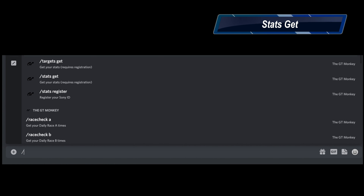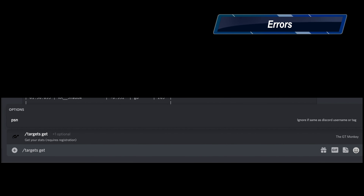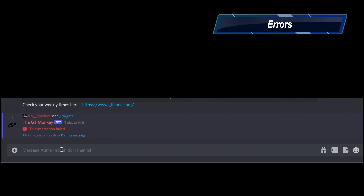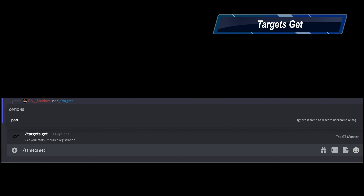Once you've registered, the PSN becomes optional everywhere. Once in a while a command may not work — if you type in your command and hit enter, the bot will think and return an error message that only you can see. Enter the command again and you should be good. If not, give us a ping — we're welcome to help.